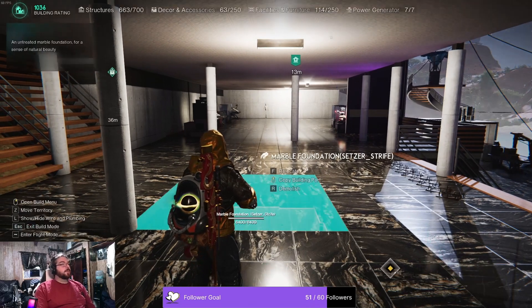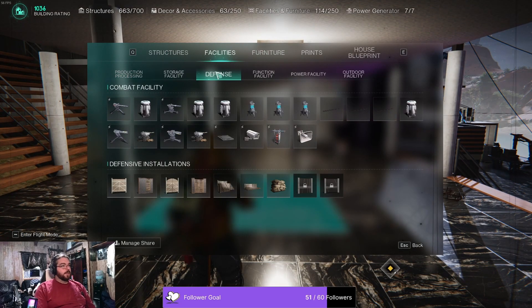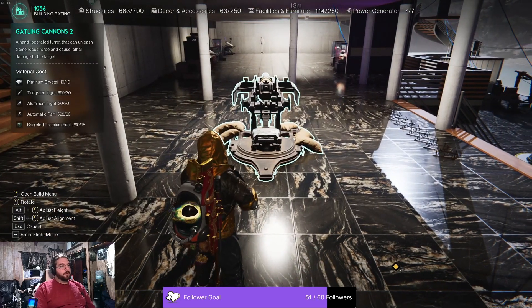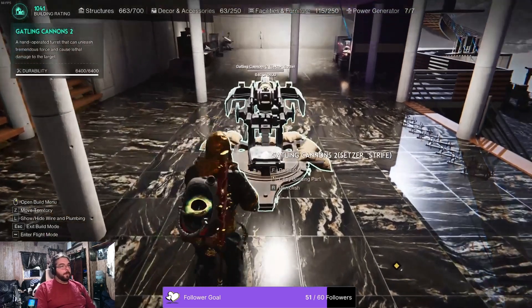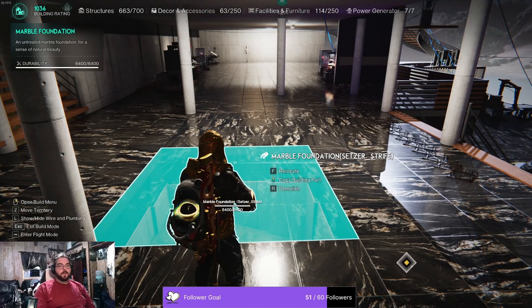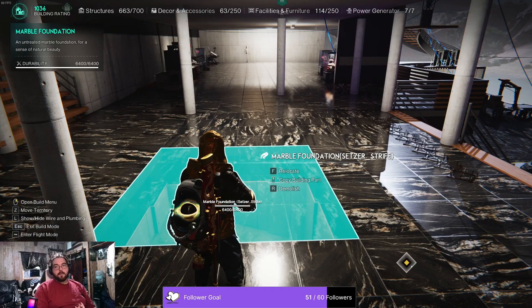A really cool trick you can use is before you go into the actual Prime War, so that you have the proper materials, you can build the Gatling Cannon in your base, demolish it, and you'll see the materials go directly into your bag, so that you can build it at the Prime War location with no issues. You don't have to dig through your boxes and pull out precise amounts, or risk getting over-encumbered from taking a whole stack.